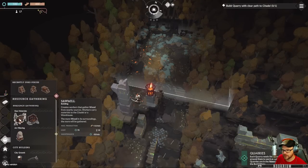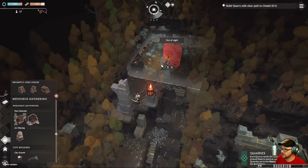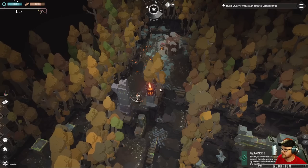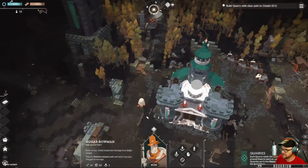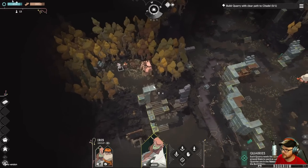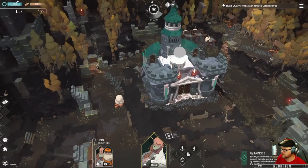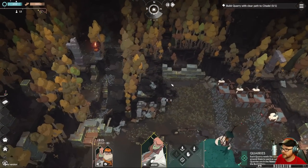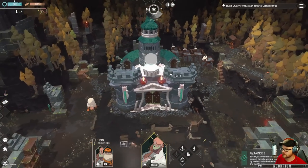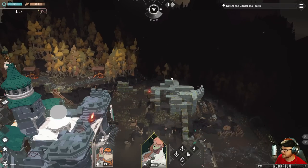Quarries are in the resources section of the build menu. There we go — build a quarry. We do have a speed toggle. It is real slow, isn't it? I don't see more mineral spots — that will do. Now let's rebuild those walls.